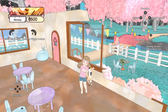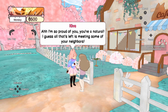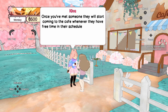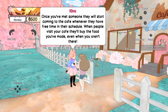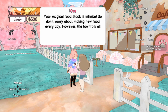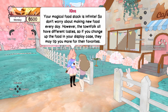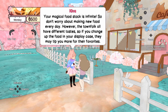I love this cat — look at it wiggle. I'm so proud of you, you're a natural. All that's left is meeting some of your neighbours. Once you've met someone, they'll start coming to the cafe whenever they have free time. When people visit, they'll buy the food you've made, even when you aren't there. Your magical food stock is infinite, so don't worry about making new food every day.